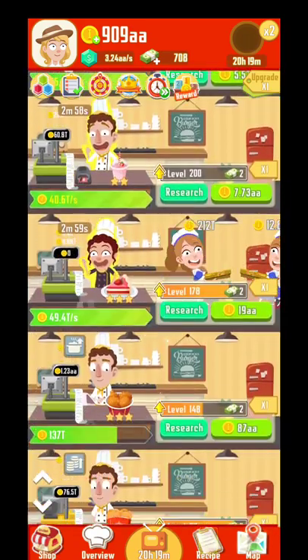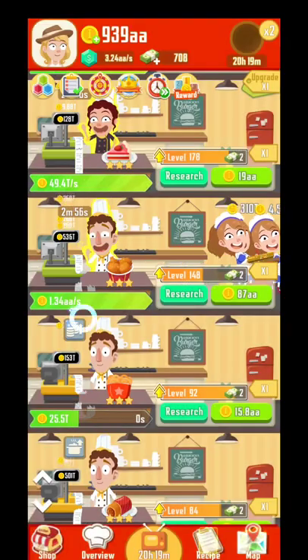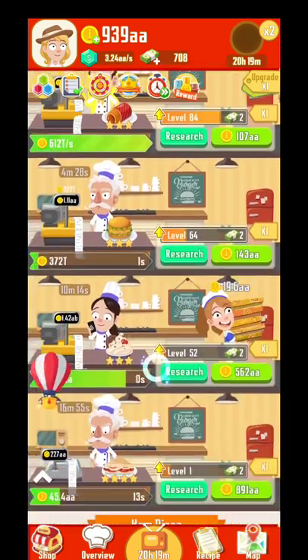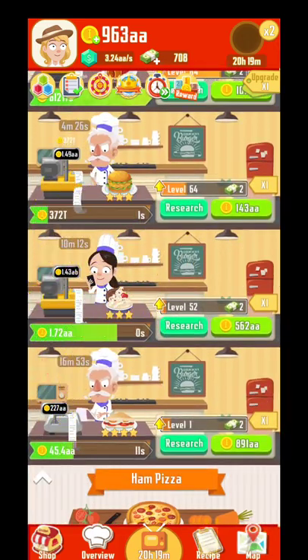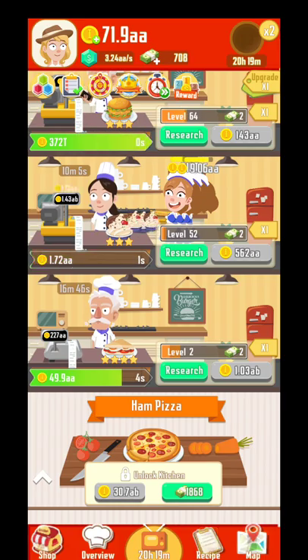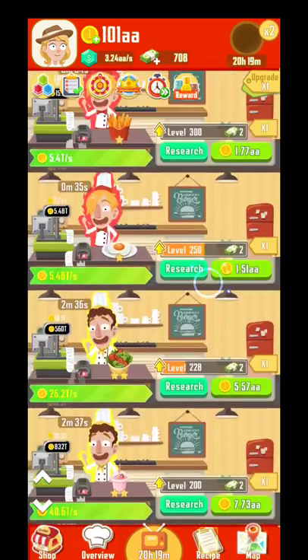After you put your cooks in their spots, you can click on their buffs and they will automatically activate — things like speed and different kinds of bonuses. These ones need to cool down, but afterwards when you go again and come back, you can reset and activate their skills again. Don't forget to change them.